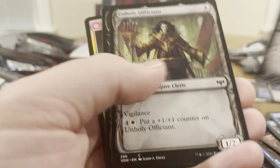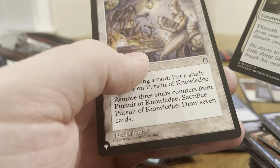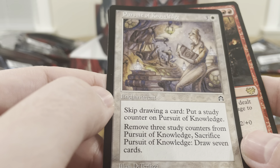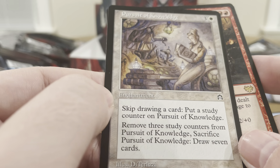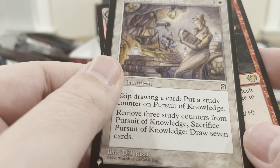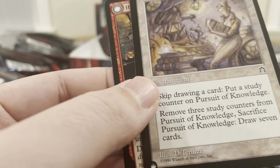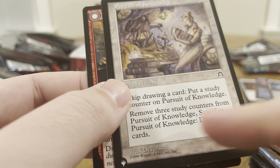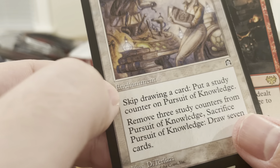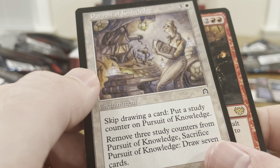Common, uncommon. Uncommon, Ill-Tempered Loner. And — Pursuit of Knowledge? What is this? Pursuit of Knowledge — enchantment, this is from 1998, an old card from Stronghold. For four mana, skip drawing a card and put a study counter on it. Remove three study counters from it, sacrifice Pursuit of Knowledge, and draw seven cards. Sometimes you can cheat putting counters on it with proliferate — proliferate twice, then remove three study counters, sacrifice it right away, and draw seven cards.